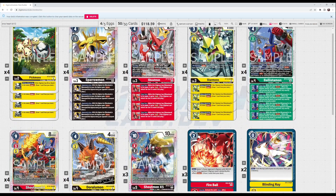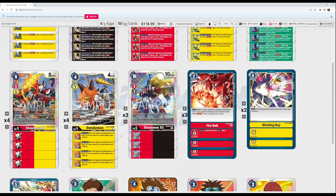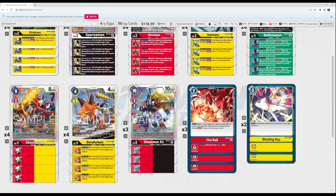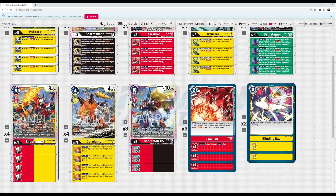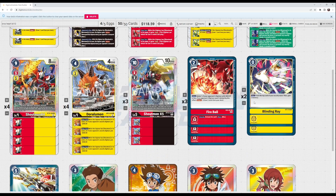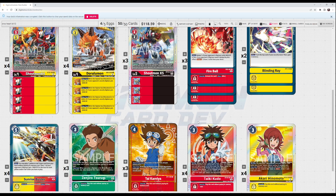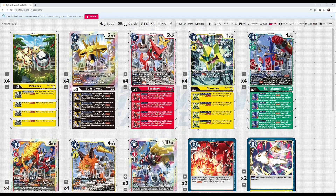Overall, this deck is really, really insane. I don't think it has many bad matchups, aside from something like Blackwargreymon being able to get rid of tamers. Dexmon is a really hard counter to this strategy, so if I was taking this to an event I'd consider splashing in Dexmons for the mirror match — maybe cut two copies of Blinding Ray for two Dexmon. But otherwise this list is pretty standard as a Cross Heart deck.